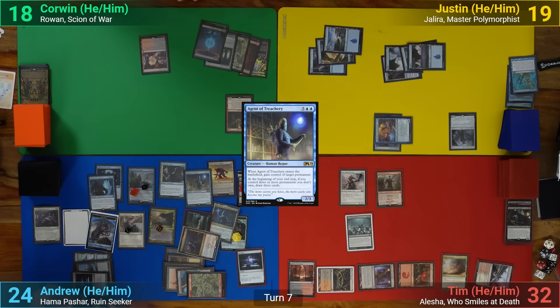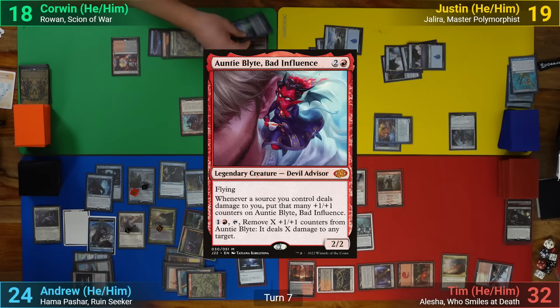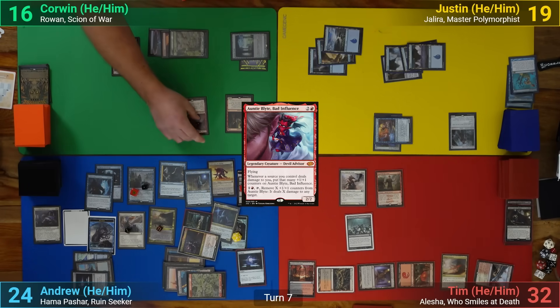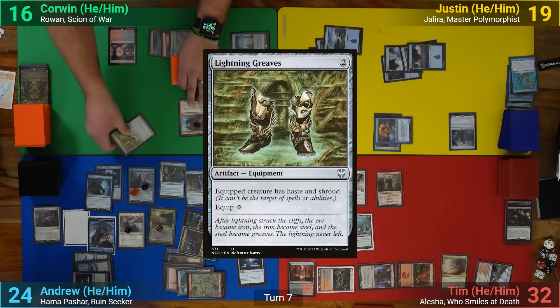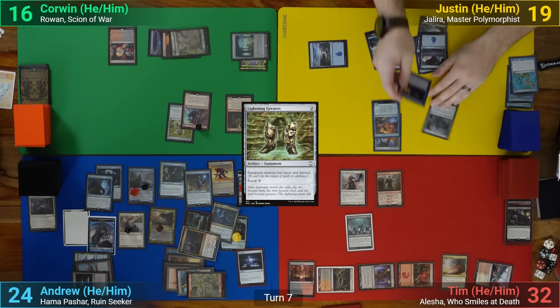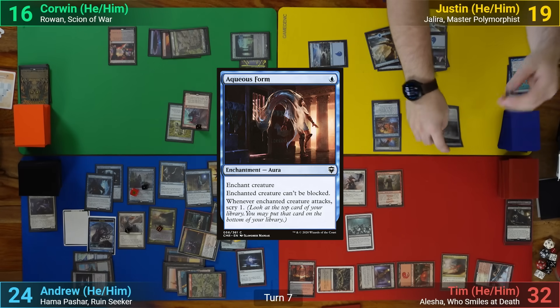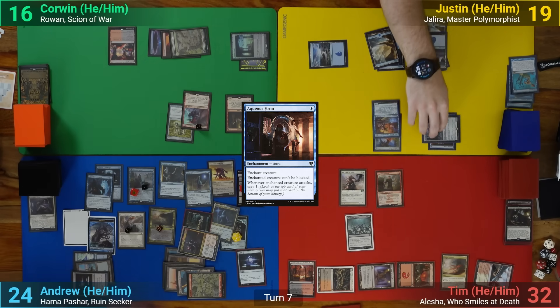Corwin draws and plays Luxury Suite. He then plays Ayli, Eternal Pilgrim, and activates the Ancient Tomb to put 2 plus 1 plus 1 counters onto her, and then casts Lightning Greaves. He moves the Greaves onto Ayli, and passes to Justin. Justin draws, playing Aqueous Form on the Ancient Stone Idol, and then moves to combat. He swings it at me, and since I can't block, I take the hit after he scrys 1.